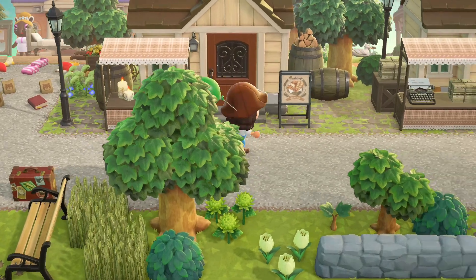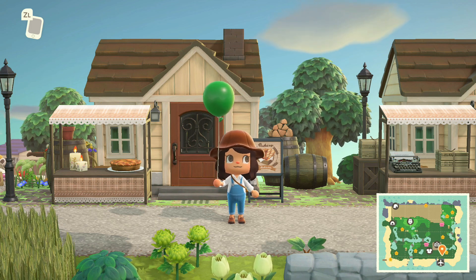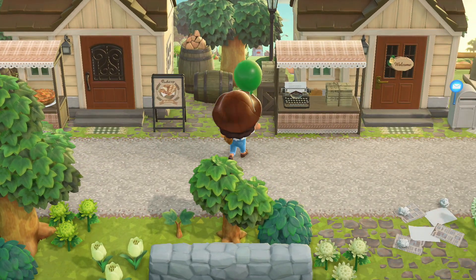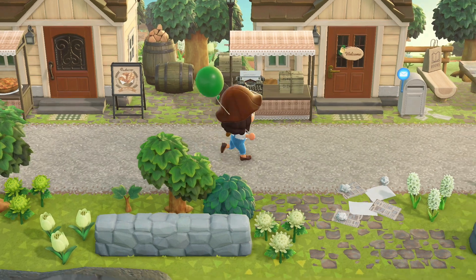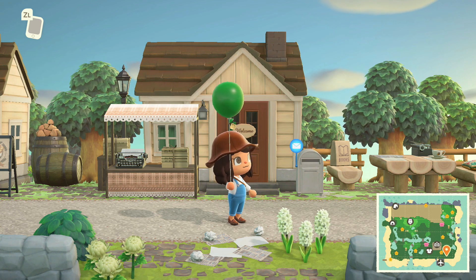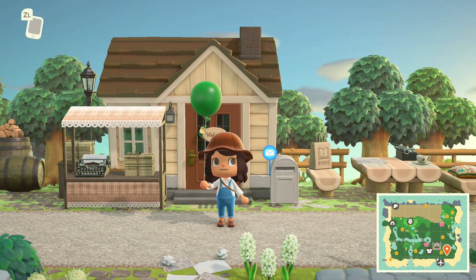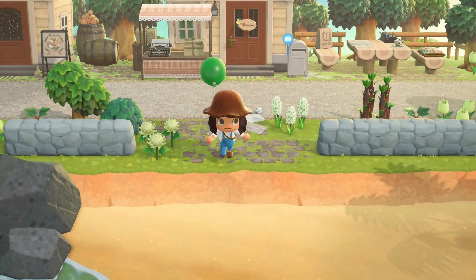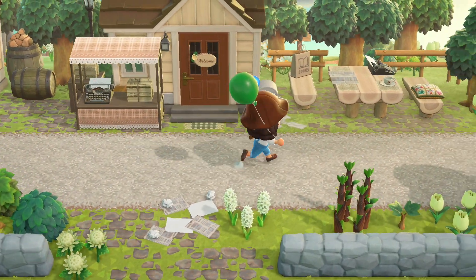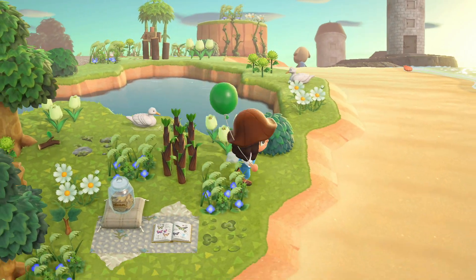Going to the right and working our way around the island. We already have villager houses, and they are not home — which is upsetting — because this one looks like a bakery. How cute is it with the little pie in the stand out front? Walking along this gravel path is so cute, and the customs! Books and newspaper too. I love the rural setting, the trees, the beautiful customs. The beaches are not meant to be explored, so we'll head into the rest of the island. Oh, look at the little duck pond!